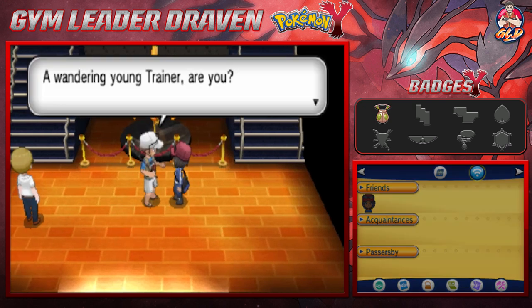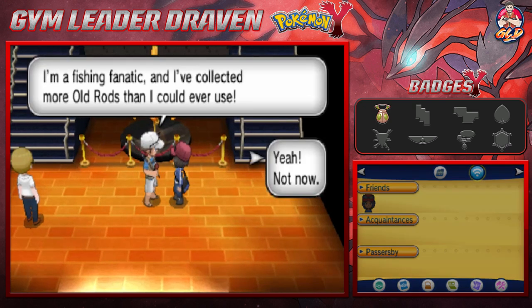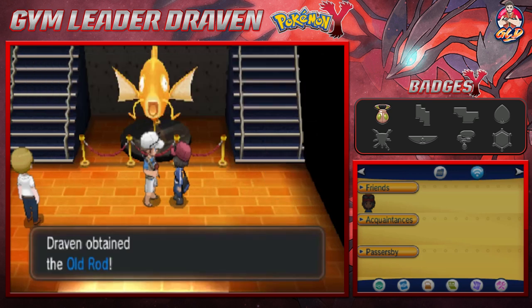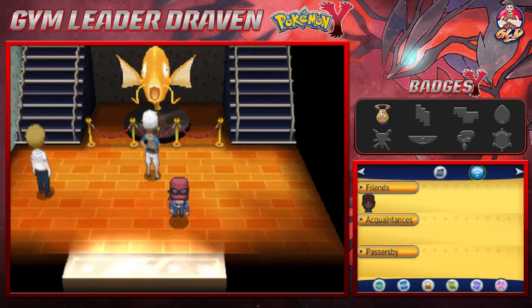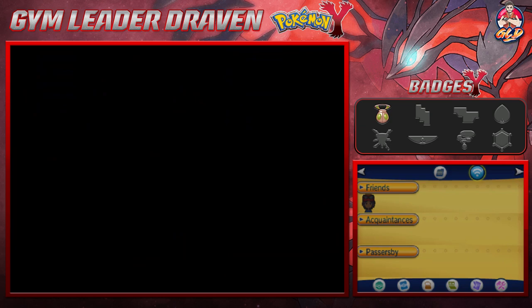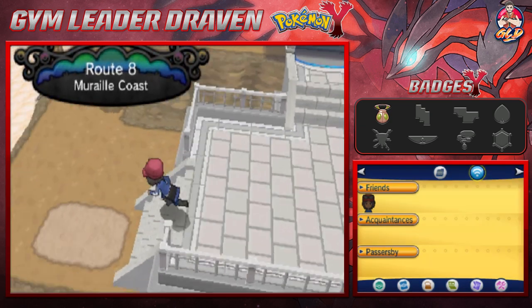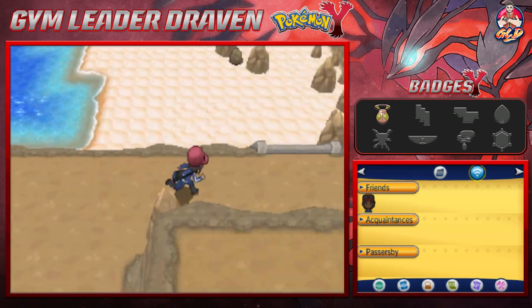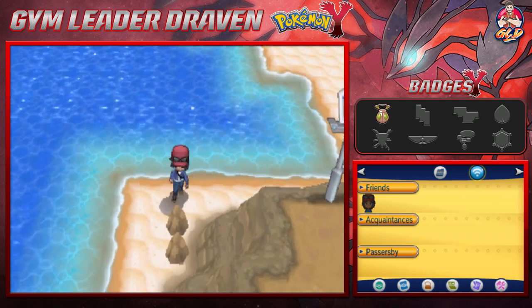Before we do any of that, you talk to this guy and he's going to give you an Old Rod. Here it is guys — we get ourselves an Old Rod! This will eventually help us with capturing some decent Pokémon. I don't know why you can't capture a Magikarp right now, but that's what it says on the handbook.